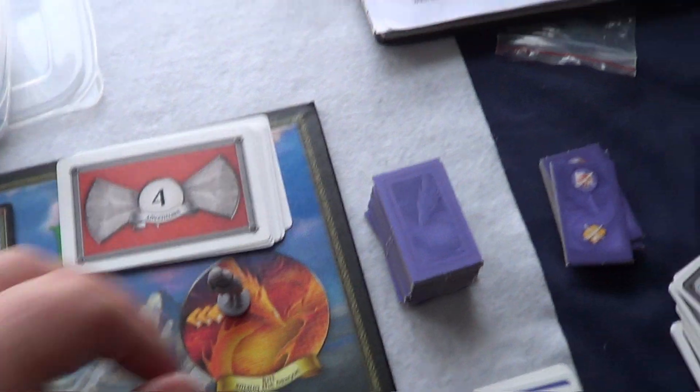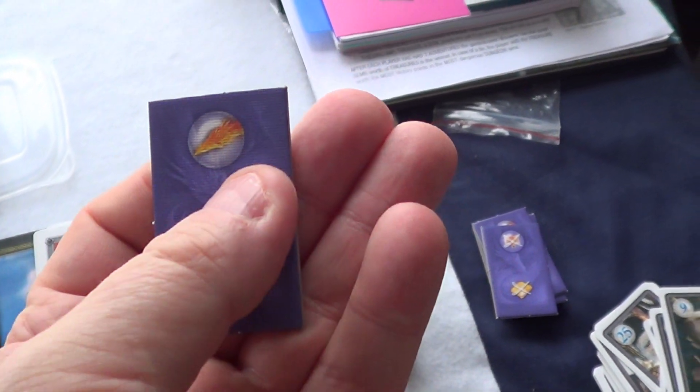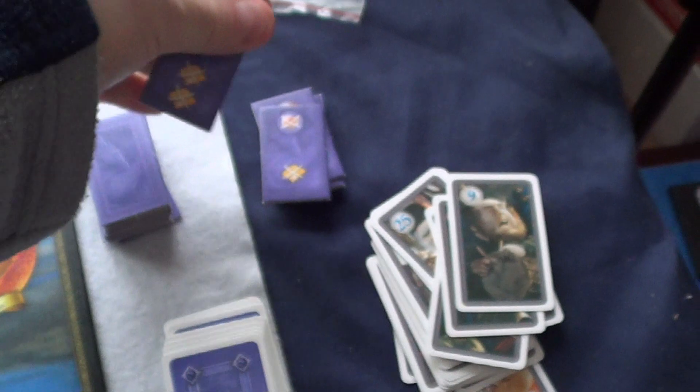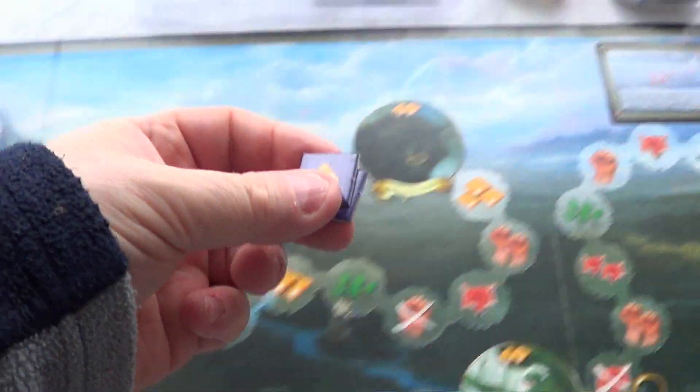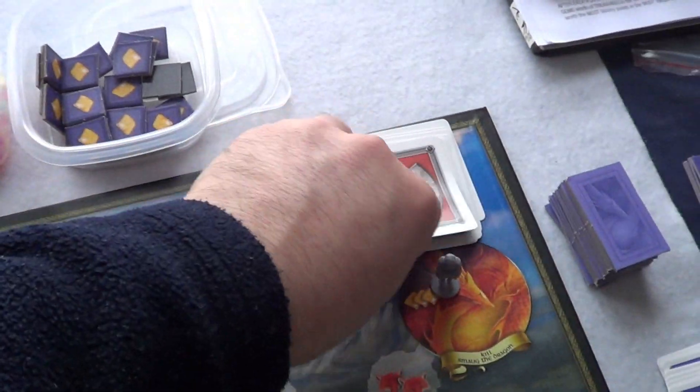We're going to draw a failure card. Smaug moves — of course he does — and I'm going to lose two resources. Two resources are now lost. We move on to our next adventure.